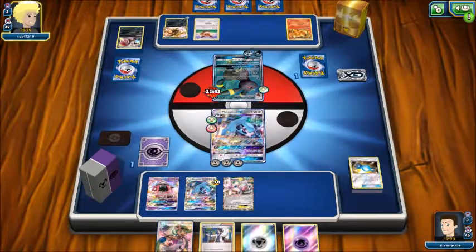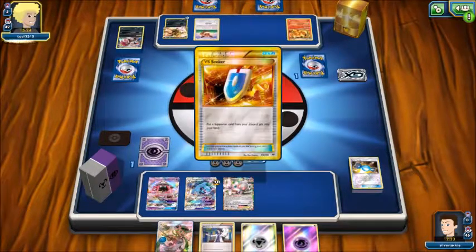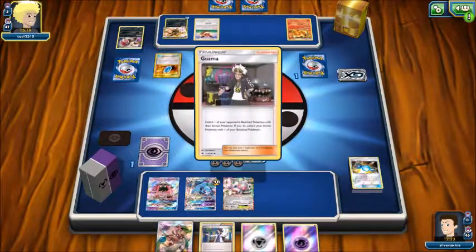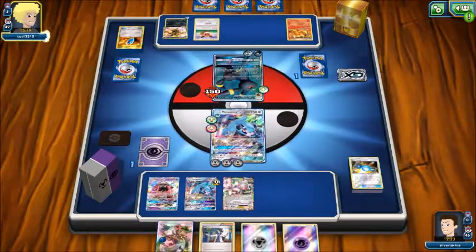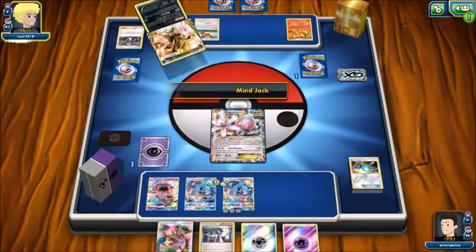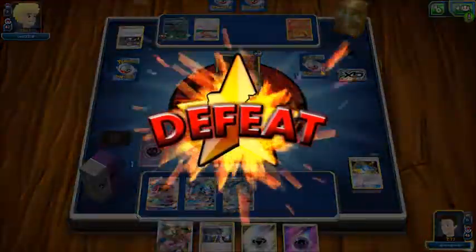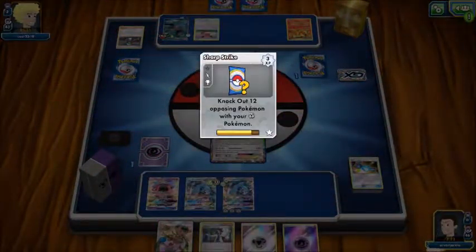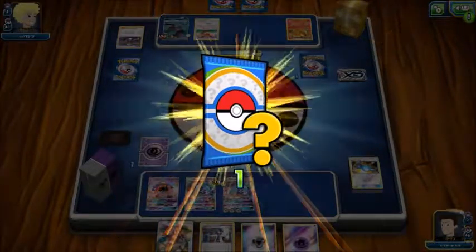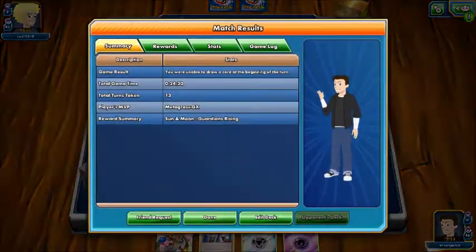I enjoyed this match — if I hadn't put that Beldum down he might not have gone to Umbreon. He goes for it. Hey, all you had to do was end your turn! Oh he just wanted to get his... wait, how come they're not there? We lost, but I'll open this pack for you.